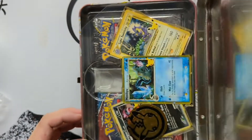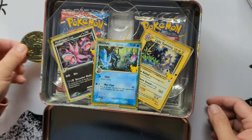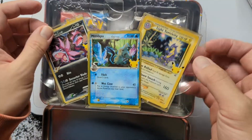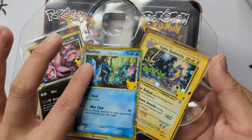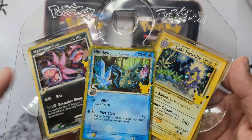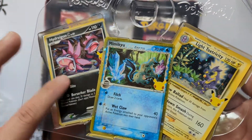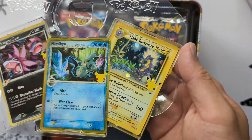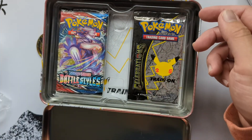I'm just gonna open this up. Look at that — you get a beautiful little gold coin. The three promos here, which I'll set apart. They are gorgeous gold borders as well. So, Mimikyu, Delta Species — I'm not gonna move this so much. I'm just gonna set this aside, but I need those three promos.